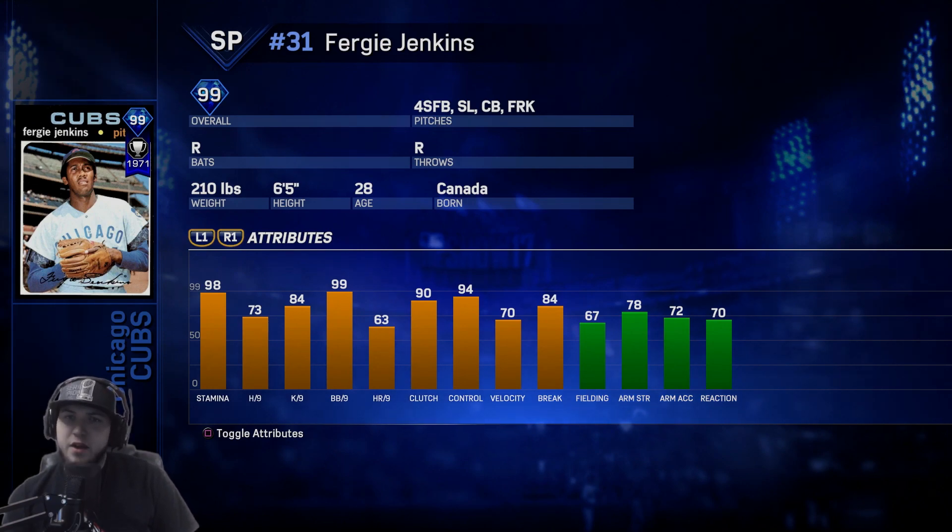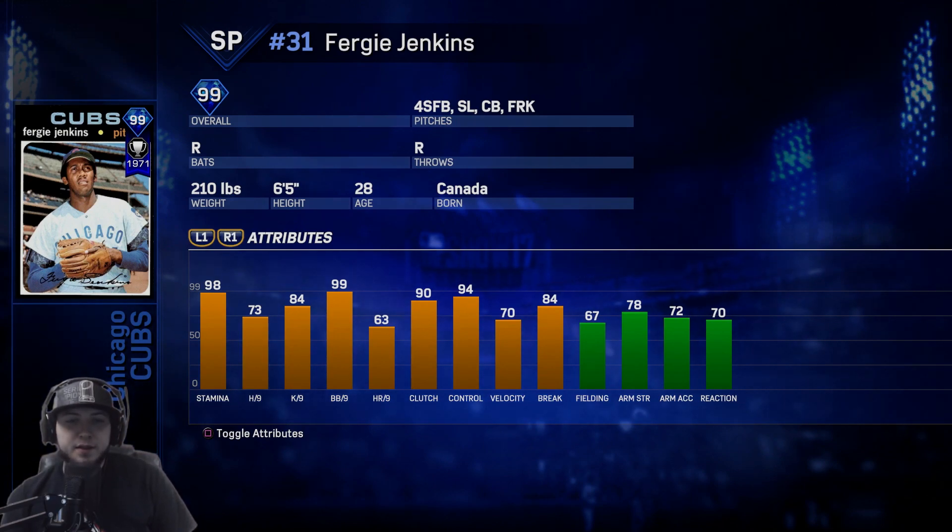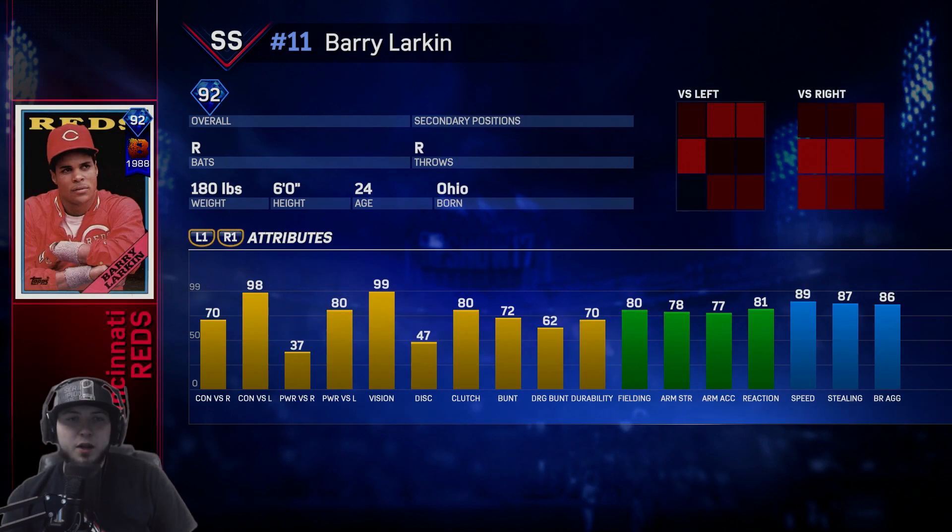Fergie Jenkins is the Cubs reward — he has a forkball, I've never seen a player have that in MLB The Show. Only 70 velocity, he has 98 stamina, 73 hits per nine, 84 K's per nine, and 99 walks per nine. I haven't heard too much about this card but he has a 99 overall.